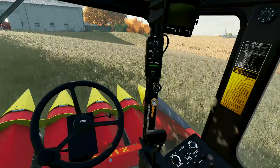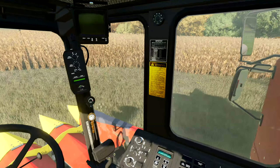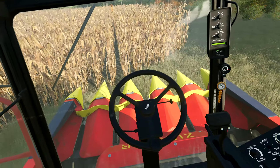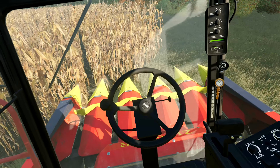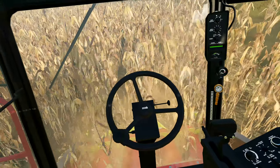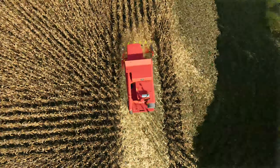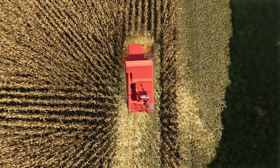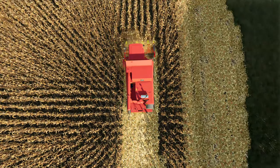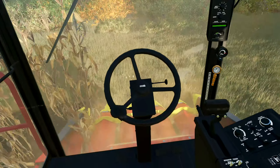I've never ran a harvester of any description in real life. I would think for corn at least you'd have to go down the rows so it would cut and process everything appropriately. I know in farm sim it doesn't matter, but it doesn't actually look like the rows really line up with the header — I guess kind of, but not really. So I guess it doesn't matter too much.